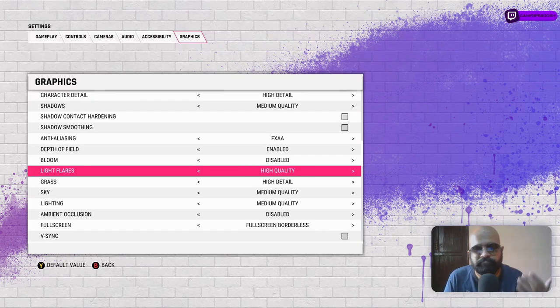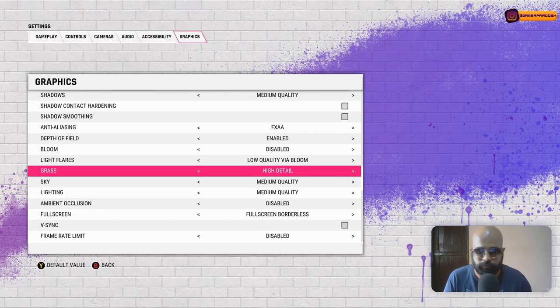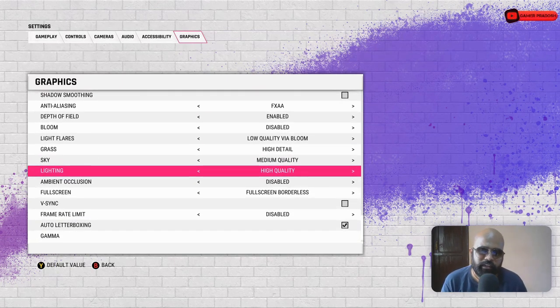If you go for High quality light flares, you need a better PC. For grass detail, I haven't seen much performance difference, so I've kept it at High. Sky is another option that consumes a lot of PC resources, so I've set it to Medium Quality. Whenever something looks amazing but consumes a lot of resources, I go for Medium rather than Low — I want to enjoy the visuals as well, and Medium doesn't affect performance much.